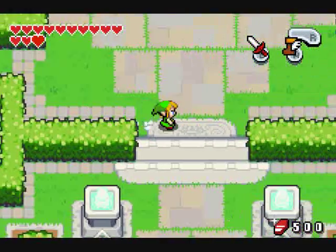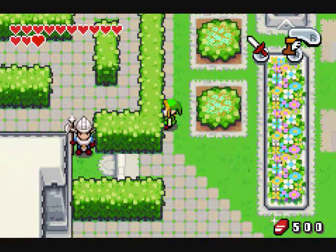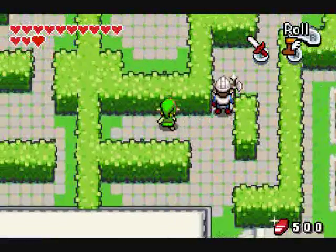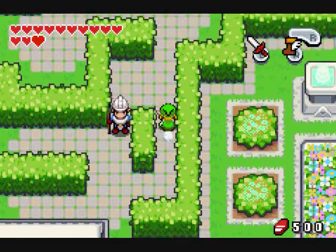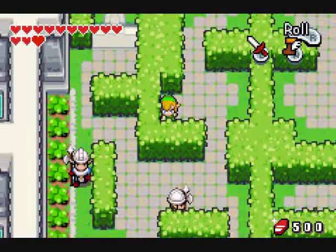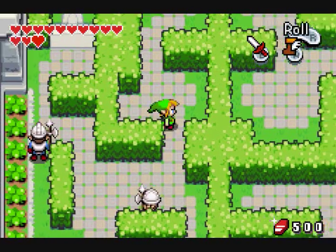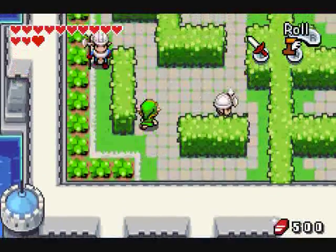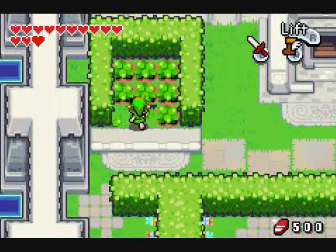This side, however — you have to sneak. Luckily, the guards are pretty dumb, so you can sneak in there much easier. This is actually much easier to sneak in here than in Ocarina of Time.